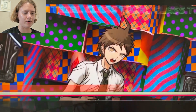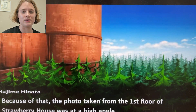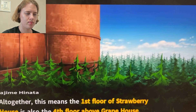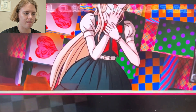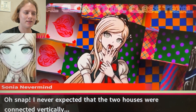We were at the part where we figured out that strawberry house and grape house are stacked on top of each other. All together, this means the first floor of strawberry house is also the fourth floor above grape house. I would never expect that the two houses were connected vertically.